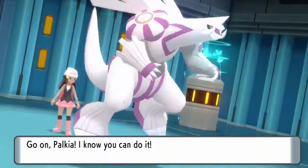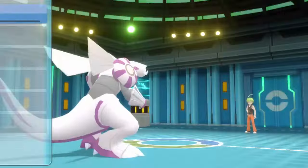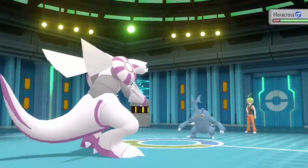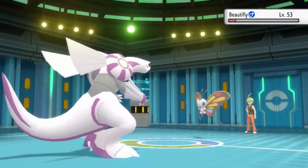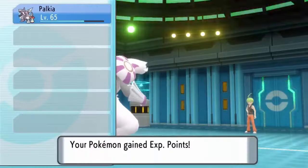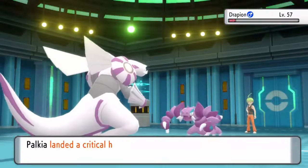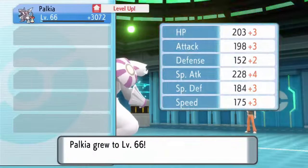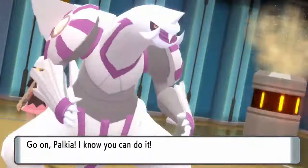Here we are at the Elite Four — not actually knowing if we would make it back at Gardenia's Gym, but alas, we make it. Aaron will pose no problem here since we have Flamethrower and bugs just hate fire. The only one of his team that actually manages to stay alive longer than a turn is Vespiquen, but even its attack order doesn't do that much, even for a critical hit.